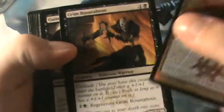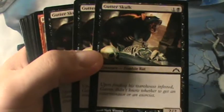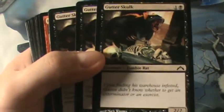You only get two rares, so if you're looking to get rares, don't buy these. So there's our Exavar, which is actually a pretty good card. You got a Grim Rustabout, a Gutter Skulk — you get three of them, and they're just two-mana 2/2 zombie rats. They're not that good.